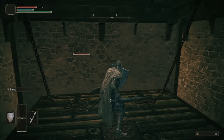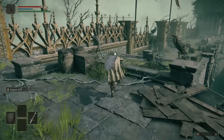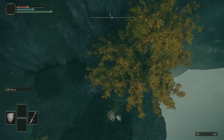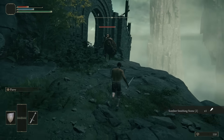So we zip from the start of the game immediately to Stormveil Castle and collect a grace there. The path to the crucible knight in the castle is a bit hidden — you need to jump over this part of the wall and fall down all the way to the fake platform that crumbles once you land on it. Once you're at the bottom, the crucible knight should be just around the corner, eagerly waiting for you.